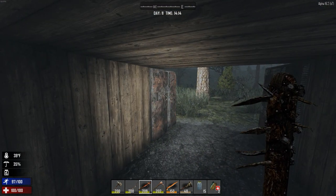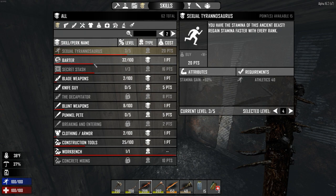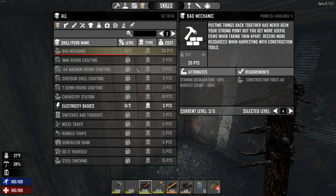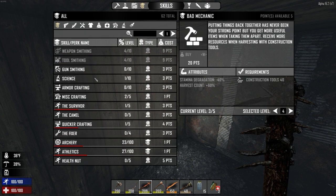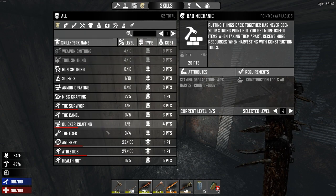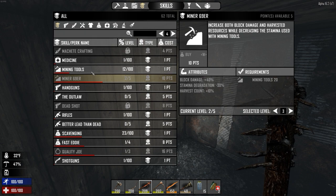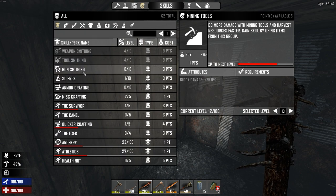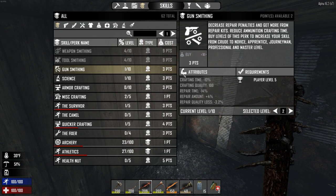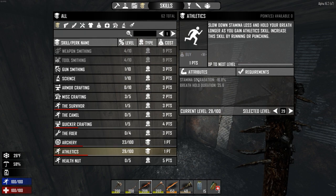I'll just nip back in here and quickly look at my stats. We've got 15 points now. The one thing I wanted to buy was bad mechanic, and we've got five more points. I think what I might do is - that was page one - I think it was on one of the other pages by mining, wasn't it? I'd love to get mining tools up a little bit. But should we do gunsmithing? Maybe we should do gunsmithing. Miscellaneous crafting - there we go. Put a few points in some stuff, and we'll put another one in there. That'll do.